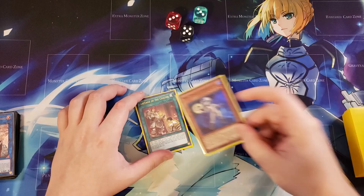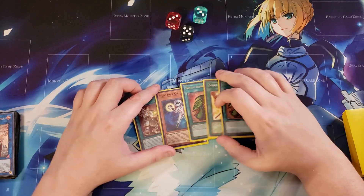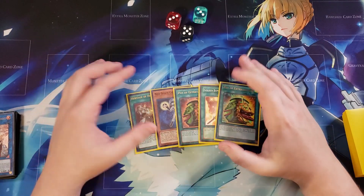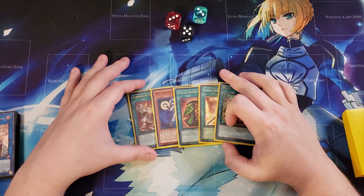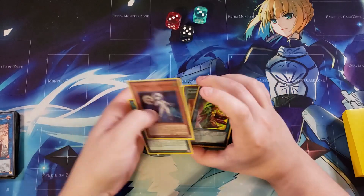For the second test hand, we draw into another Heritage, a copy of Neospatian Connector, Pot of Extravagance, Golden Bamboo Sword, and another Pot of Extravagance. Sometimes that happens when you play three-ofs in the stack — you draw into multiples, which is fine. We don't have as many equip spells as I'd feel comfortable with, but we have the Pot of Extravagance to help out. You can change it out for Desires or Pot of Prosperity — I like Extravagance because it gives me additional equip spells.